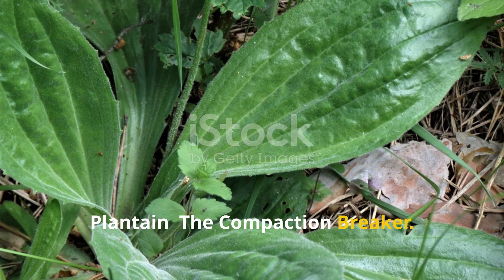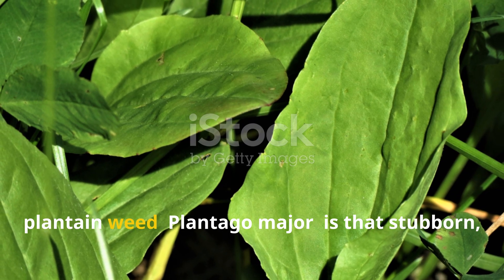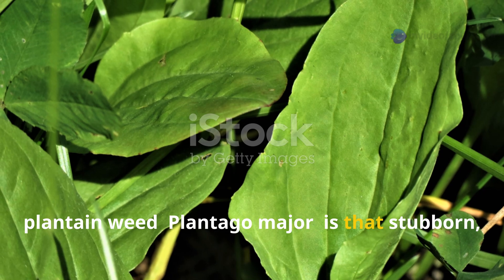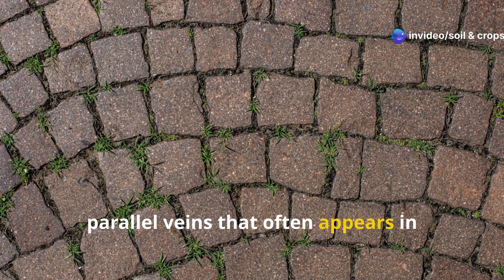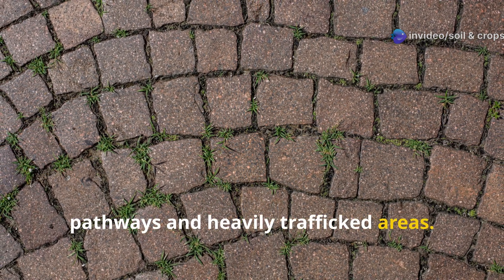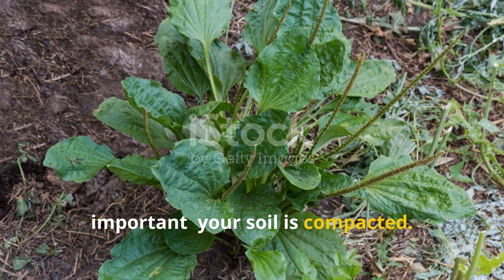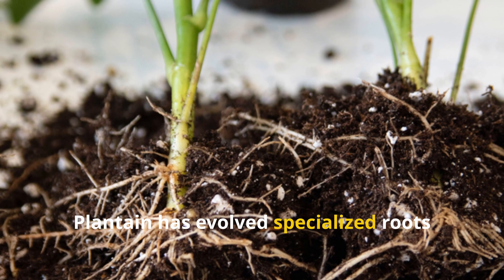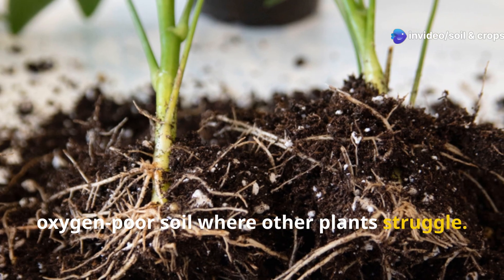Plantain: The Compaction Breaker. Not to be confused with the banana-like fruit, plantain weed — Plantago major — is that stubborn, oval-leaved plant with distinctive parallel veins that often appears in pathways and heavily trafficked areas. Its very presence tells you something important: your soil is compacted. Plantain has evolved specialized roots designed to penetrate and thrive in dense, oxygen-poor soil where other plants struggle.